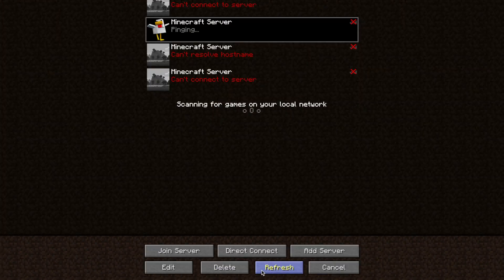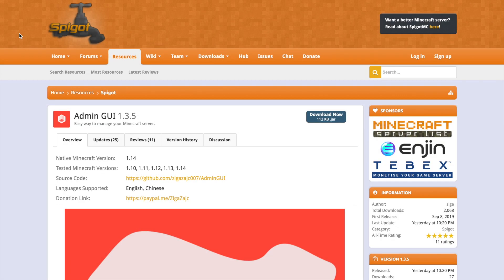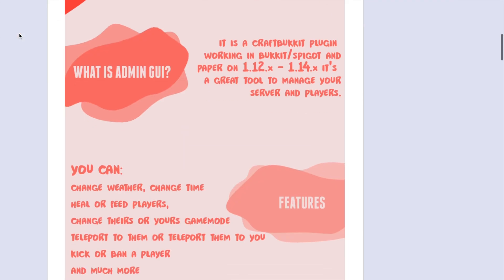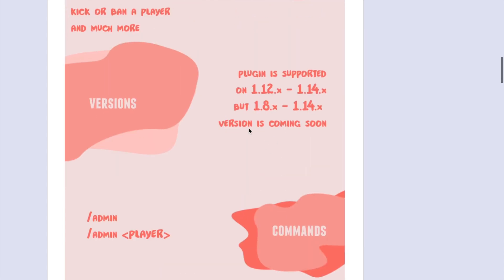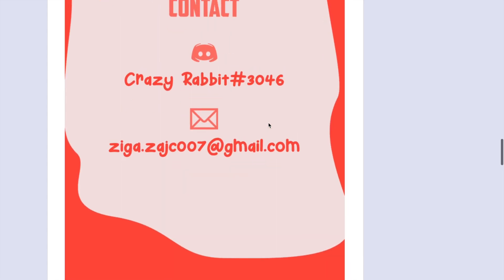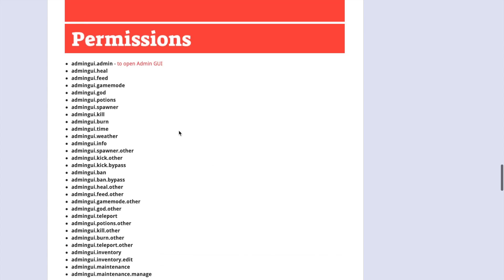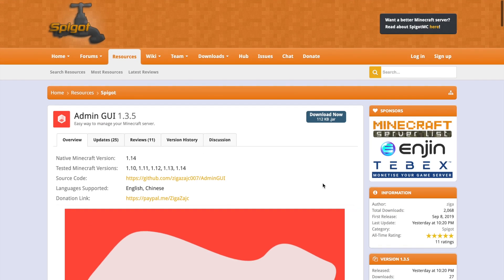It's a really fantastic plugin with so many awesome options. If you want to download the plugin, head over to the Spigot link in the description. As you can see there is a lot of information here — it's supported on 1.12 and 1.14, and there's a new version coming soon to support lower versions. You can also contact the developer if you have any issues. We've got all the permissions listed here and translations if you speak English or Chinese.